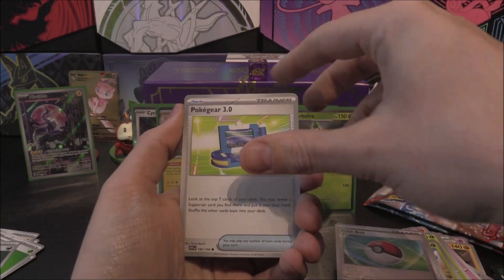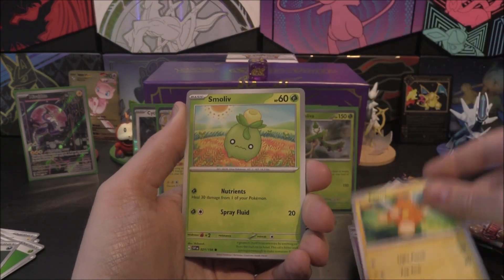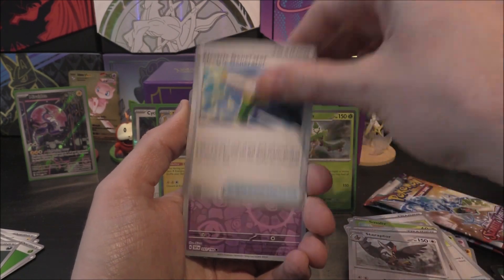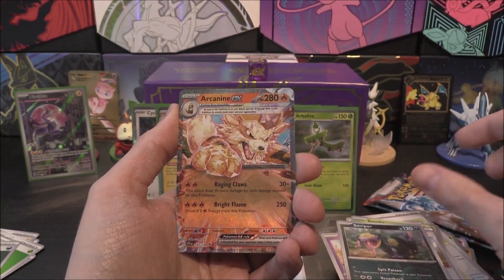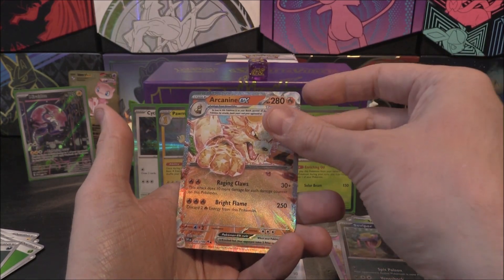Three packs left - love to see a full art, or a double pack just for the fun of it. We've got Pokegear 3.0, Floette, Palafin, Smoliv, Katy, Staraptor, Electric Generator. Flabébé Reverse is our first, Seviper is the second. And then holo or better - we've got an Arcanine EX!